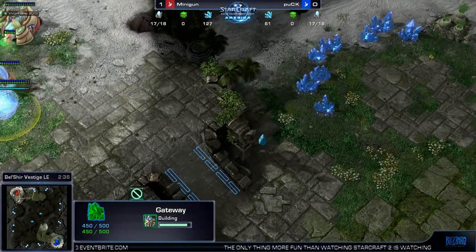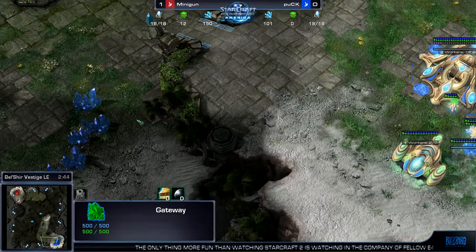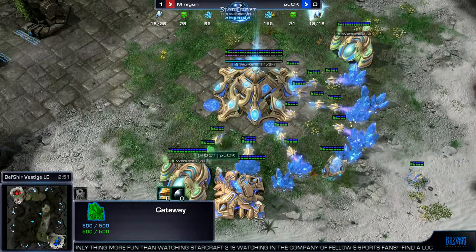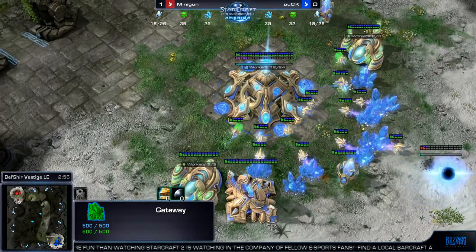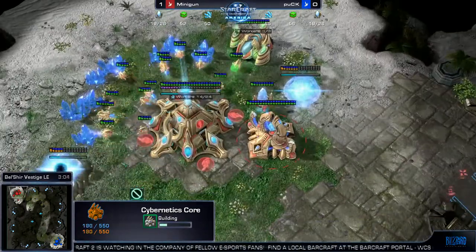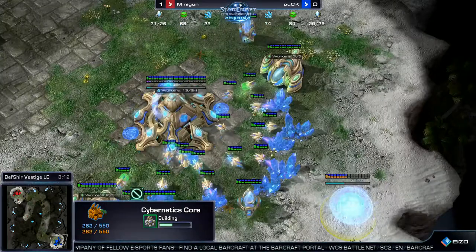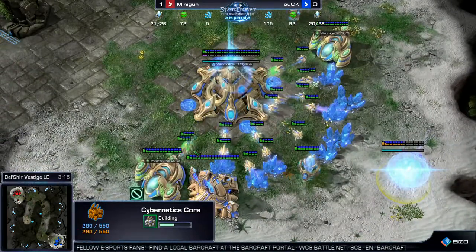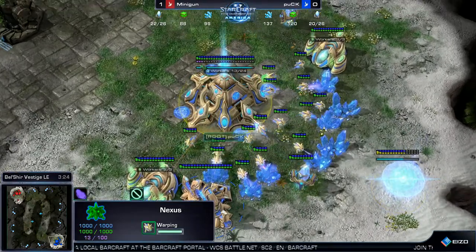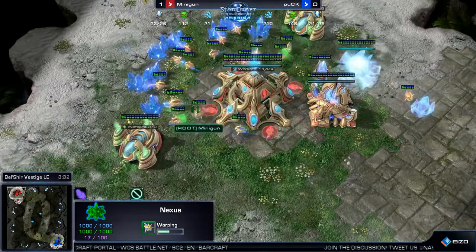Especially on this map, if he goes for the same thing and puts a pylon in the same place right over here so it can start warping in, if you put a robo right there, I really feel like that is a defensible position if you're going against three-gate. You need it on the low ground though, because otherwise you just get the ramp forced. The problem was the photon overcharge didn't keep the units far enough back so we couldn't force field the ramp. This map makes a much better map to do a one-base or one-gate expand. I feel like Puck won't play a completely standard game against Minigun, just because in the past Minigun's usually beaten him in it, so I think we'll see him try something tricky.